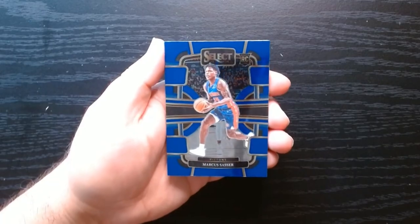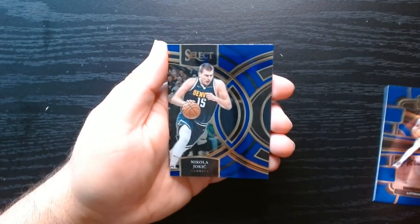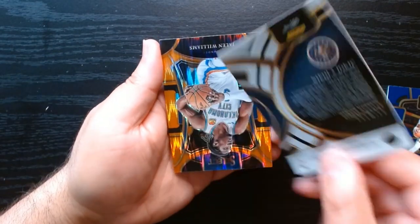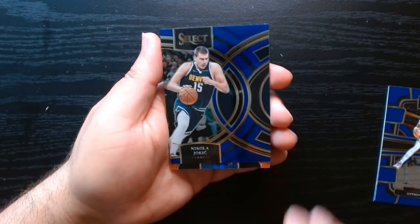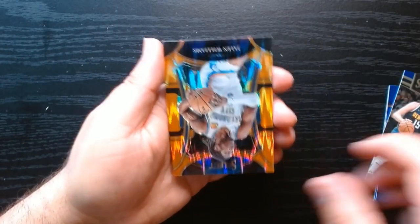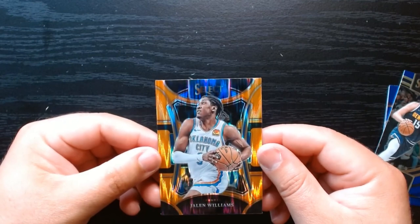Third pack: rookie of Mark Sasser, Anthony Davis. Here's Jokic on what is this one — the Premier Level. That's kind of nice, we'll take a Jokic on the Premier Level.